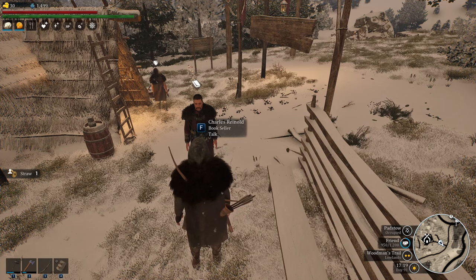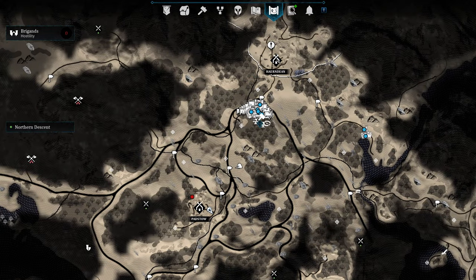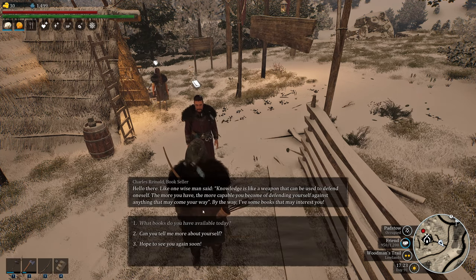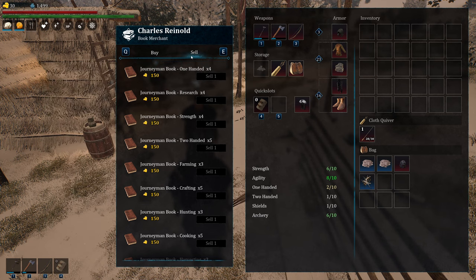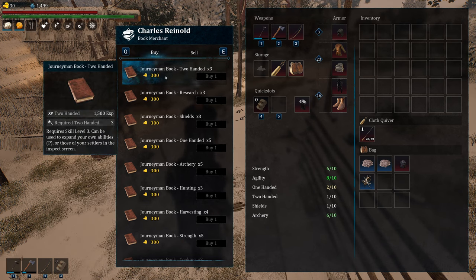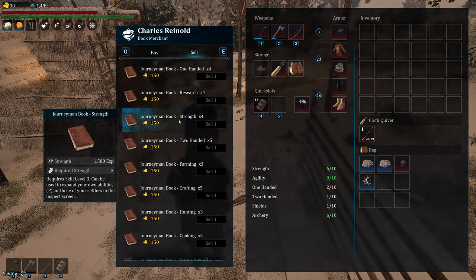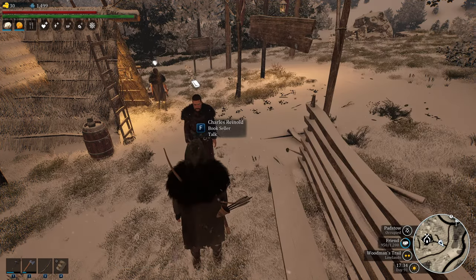Now we have the bookseller in Padstow. This is how you purchase your second level of books, which require level 3 and cost 1,500. You can sell them to him for 150 gold — he buys at half price, which is outstanding. So if you can get some journeyman-level farming books, 150 gold is not too shabby at all.